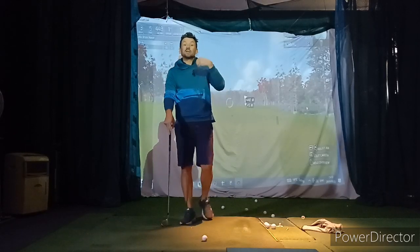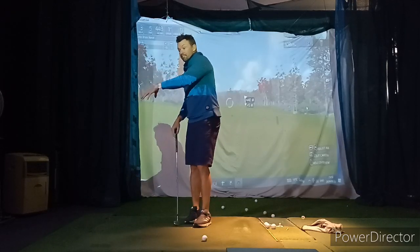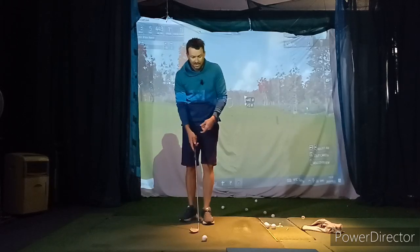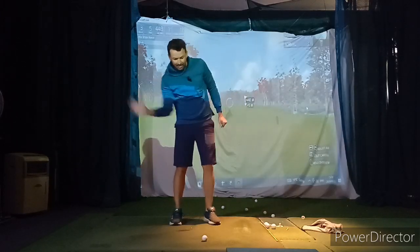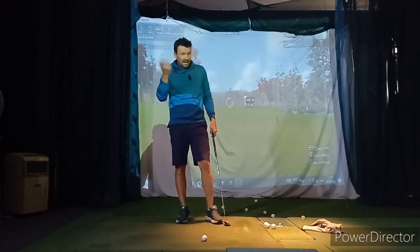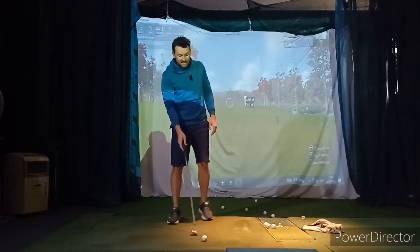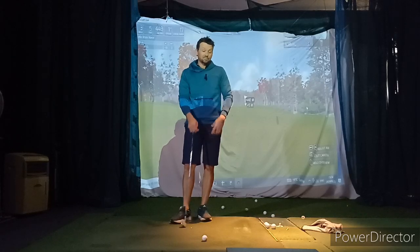That is for our greenside bunkers and our greenside waste area. With the waste area, the ball's going to come out a little bit hotter because there's less resistance from the sand. In the normal bunkers, the ball's going to come out a little bit softer. We'll figure out and chat over the next few weeks about how to make subtle adjustments. For now, just expect out of the bunkers it's going to come out, so keep that speed up, keep slapping that sand under the ball. With the waste area, you're not going to get as much sand — less resistance, ball comes out hotter — but with the open face and low knees you should be able to get quite a bit of height on it.